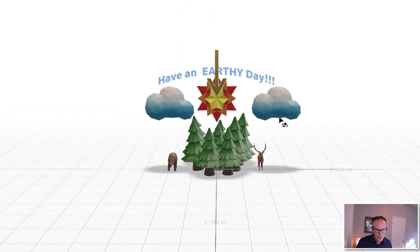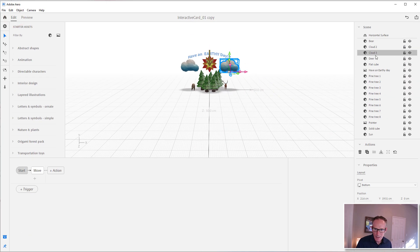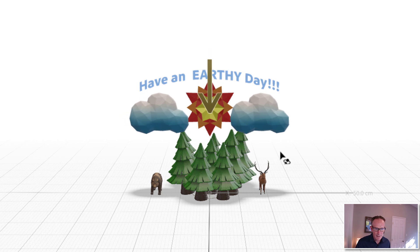I want them to come together, so I'll grab the cloud and change the move value to negative. Now the clouds will come together and come apart — there's a nice little motion. In the preview, they're coming in and out. Lovely!